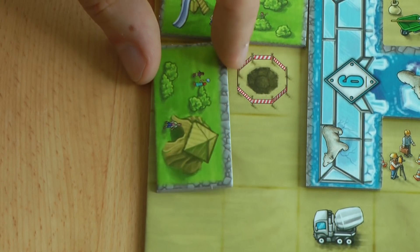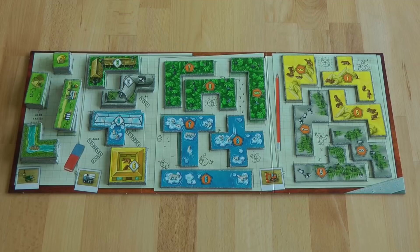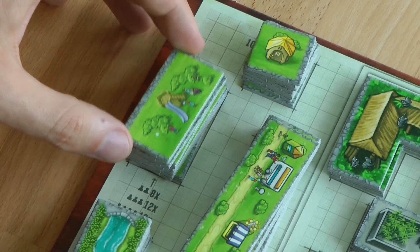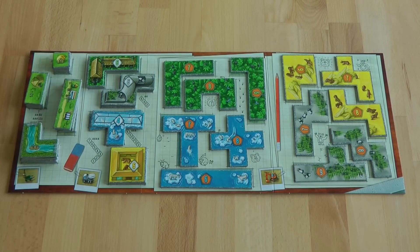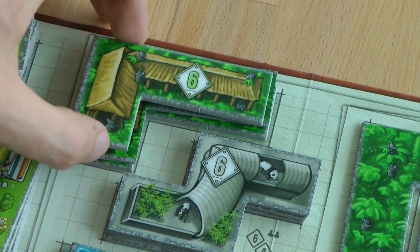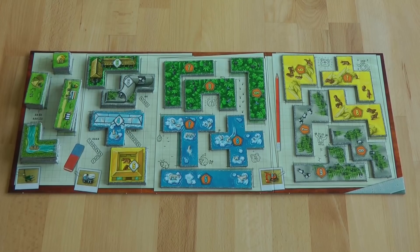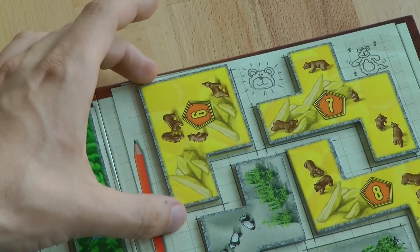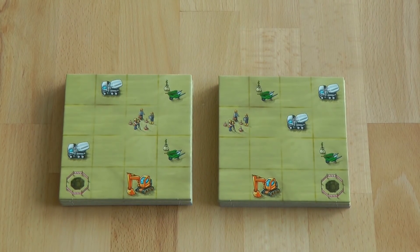Second, the player evaluates the icons that have been covered by their newly placed tile. Covering a green wheelbarrow icon allows the player to take one green area tile of their choice from the board. Covering a white cement truck icon allows the player to take an available animal house or green space tile from the supply board. Covering an orange excavator allows the player to take an enclosure tile, animal house, or green area tile. Lastly, a construction crew allows the player to take a new park area.